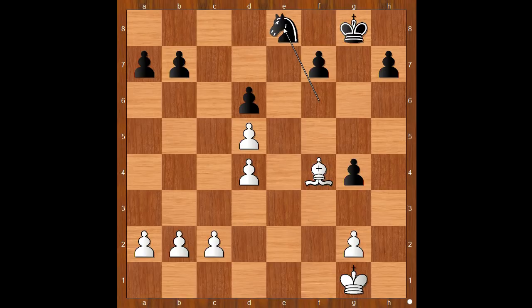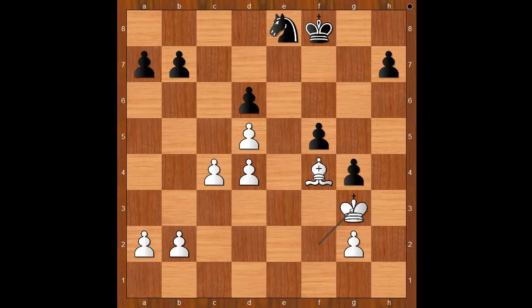Which piece is better in this endgame? The game continued: c4, Kf8, Kf2, f5, Kg3. Black to move. Karl Rosencrantz was very unhappy with his position. The dust had settled, and he wished it didn't. After thinking long and hard, he played knight to f6.